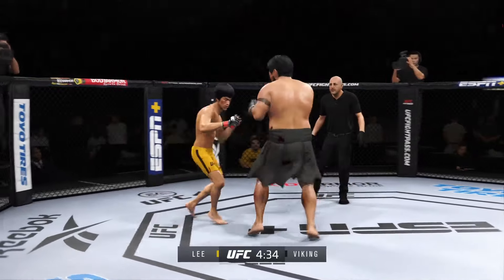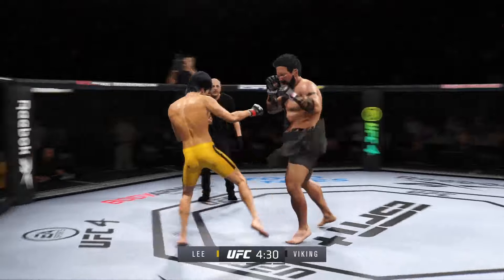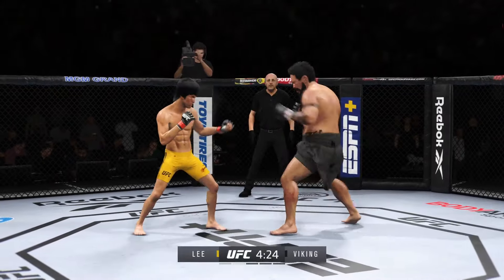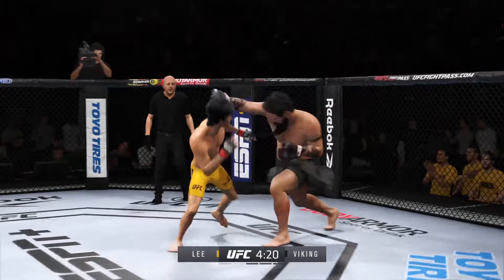Don't come to me without a combo — I want the whole platter. Give him the whole platter, young man. Put some punches together. Make this guy take the whole thing. Give him more than one strike. You have now found a set-up punch — the jab is landing consistently. Find something that's going to go behind it.